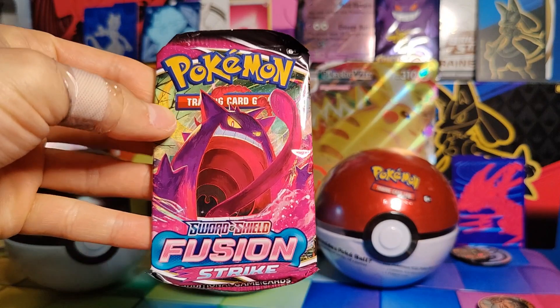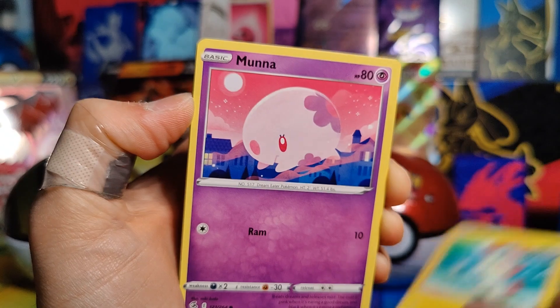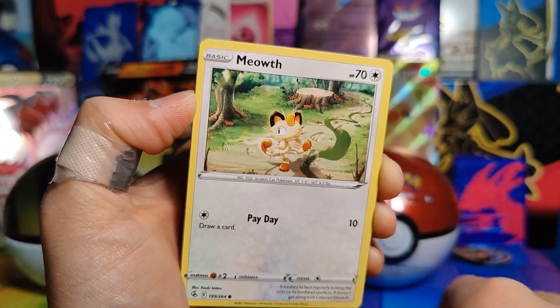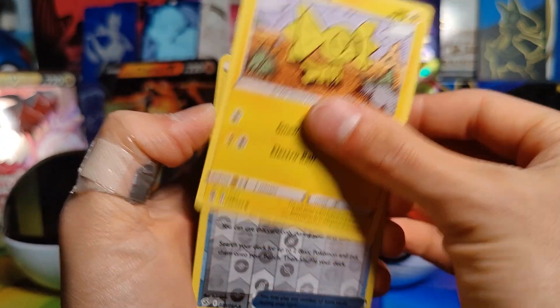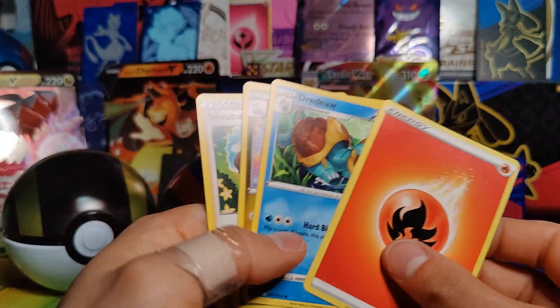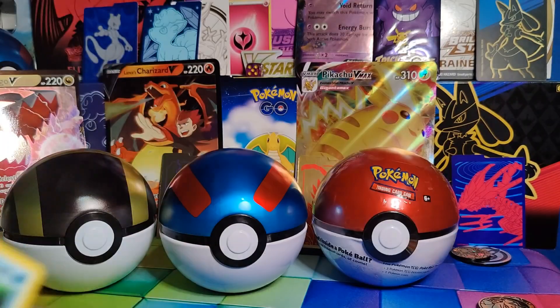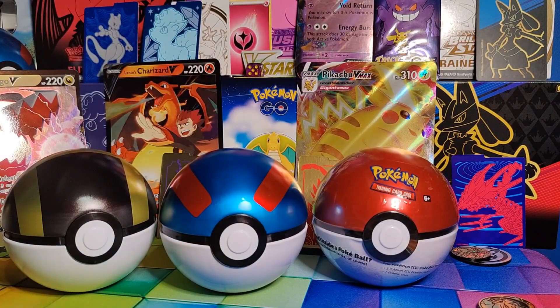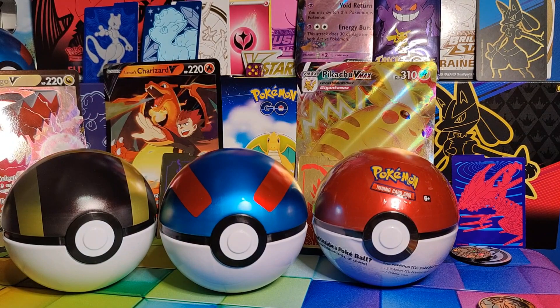Fusion Strike next. Plusle, Munna, Meowth, Milotic, Helioptile, Battle VIP Pass — Reverse Holo — and a Rare Palossand. Nothing there either. Energy, Drednaw, Slugma, and Shawna. I don't know if that's going to be the same as the Chilling Rain getting a full art, because that is pretty much the same exact pattern we just saw. So fingers crossed.